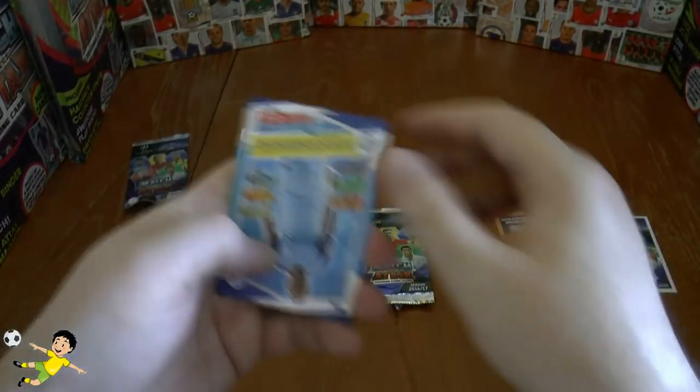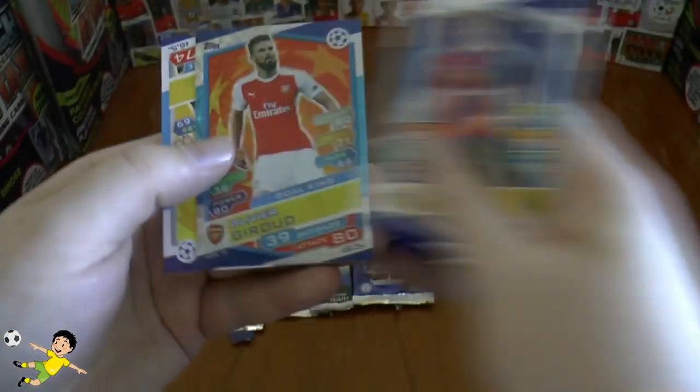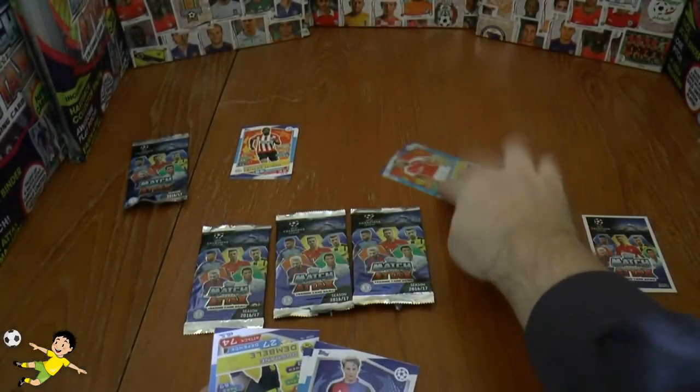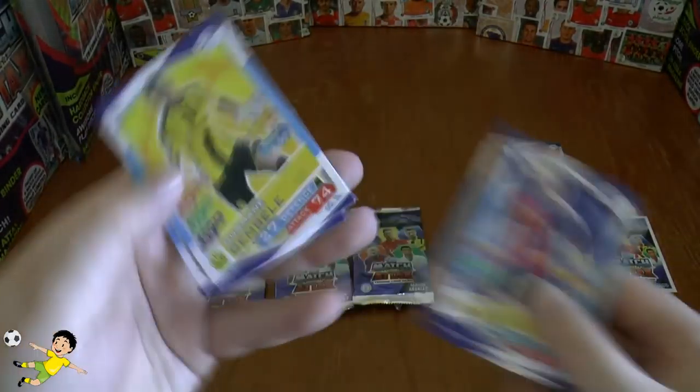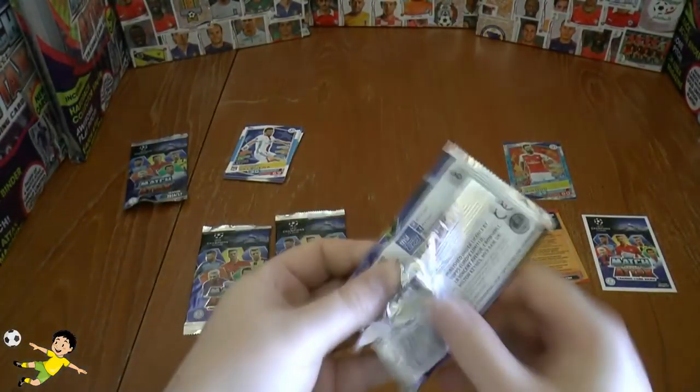Let's put that Pro XI code to one side — we're going to give those away in a future video. Fernandinho, Gladke, Fjö. Oh, very cool — Oliver Giroud, Gold King, our first insert. Dumbelli and Valbuena complete the base in that pack.